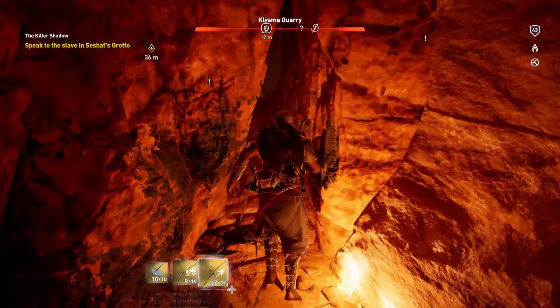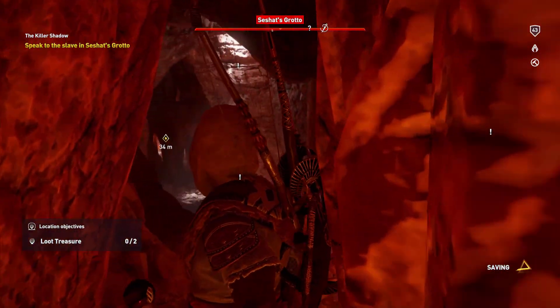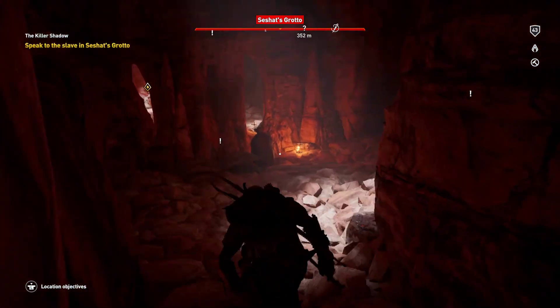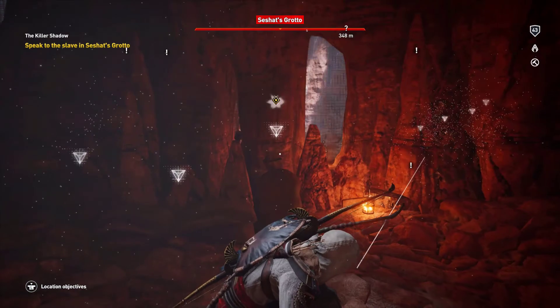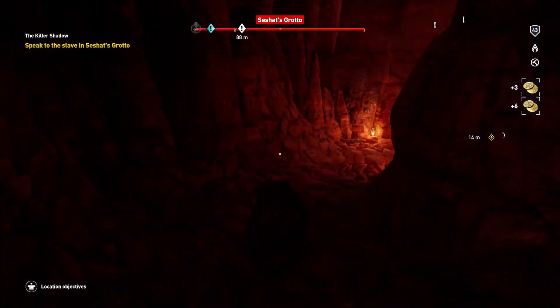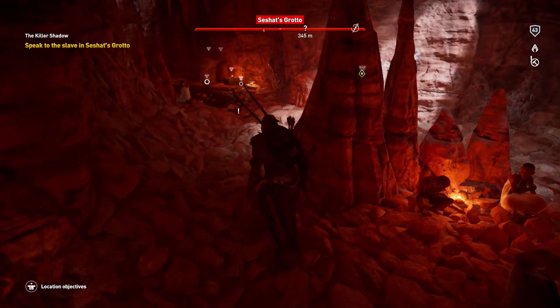Once you kill those two, there are no more guards inside — just a bunch of trapped slave children. The children are heard saying things like 'I heard Diretas killed himself instead of coming here,' 'Please Osiris, come and take me, I hate it here,' and 'I prefer death to slavery.'